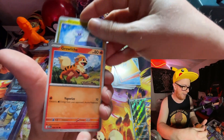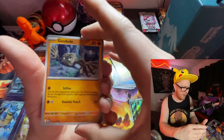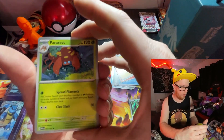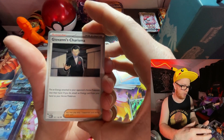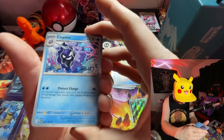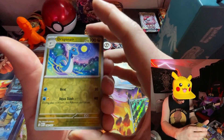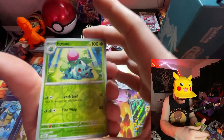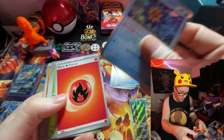Bulbasaur. Dratini. We got a Growlithe. A Geodude. Parasect — ooh, cool. Giovanni. Cloyster — ooh, that's cool. Reverse Holo Dragonair — sweet. And a Reverse Holo Ivysaur. And a Starmie Holo — sweet. All right, that's it. Pack two down.